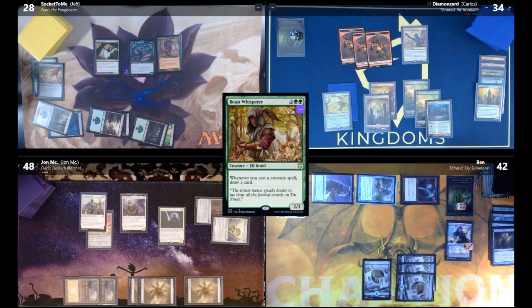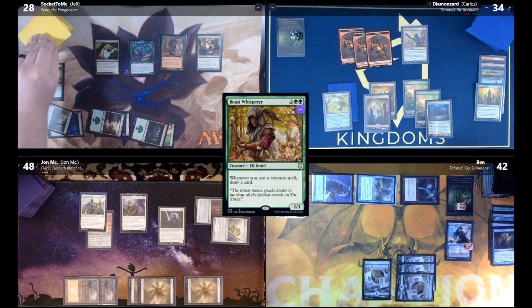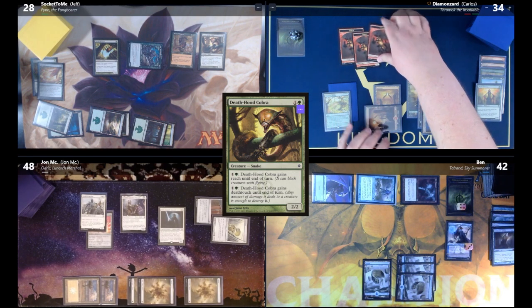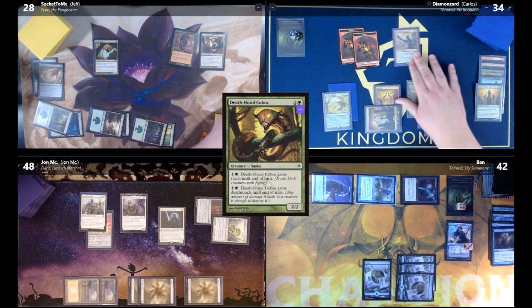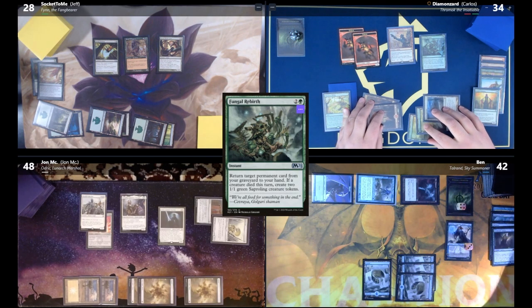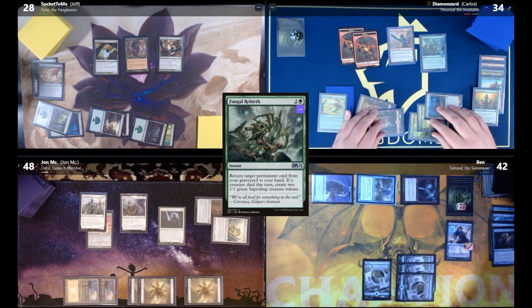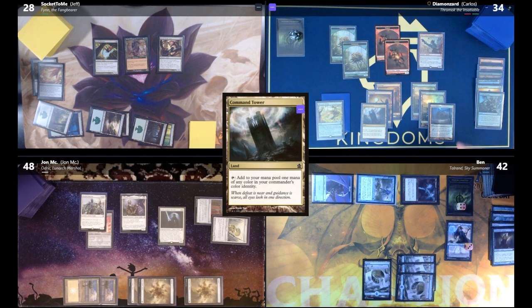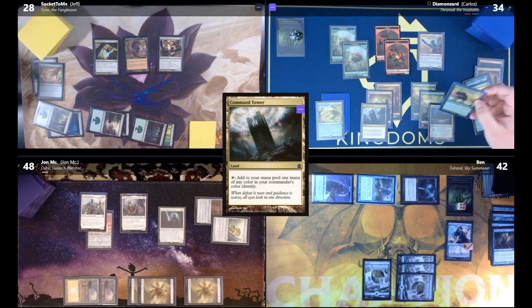Jeff casts Feast Whisperer and Deathhood Cobra, drawing a card. He attacks Finn at Benalish Marshal — blocked. Carlos shoots Finn for two, sending Finn back to the command zone. Carlos casts Fungal Rebirth: return a permanent from graveyard to hand, and since a creature died, creates two 1/1 green sapling tokens. He gets Deadwood Treefolk back and passes.